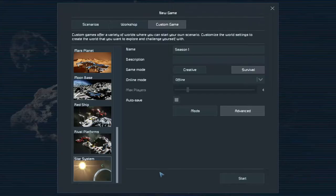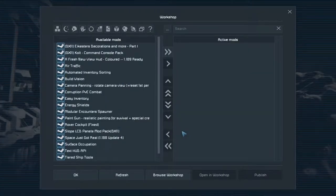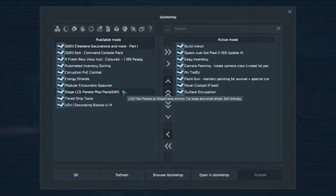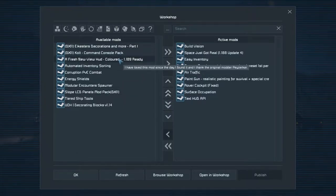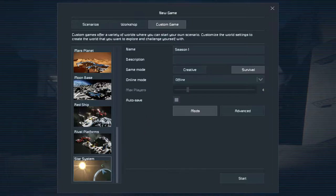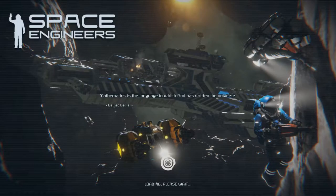That looks good. Mods — what mods do I have? I think that's it for now. Let's go ahead and get the fresh new HUD as well. I think I'm going to be using a script for that. Hit okay, and star system. Checking mods. So here's the question: should I start in space or should we start on a planet?